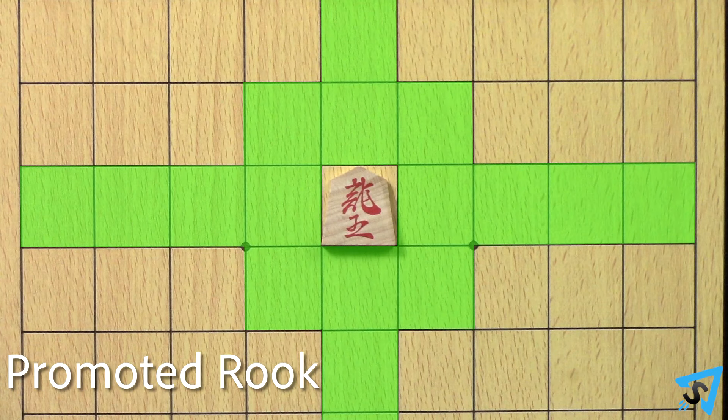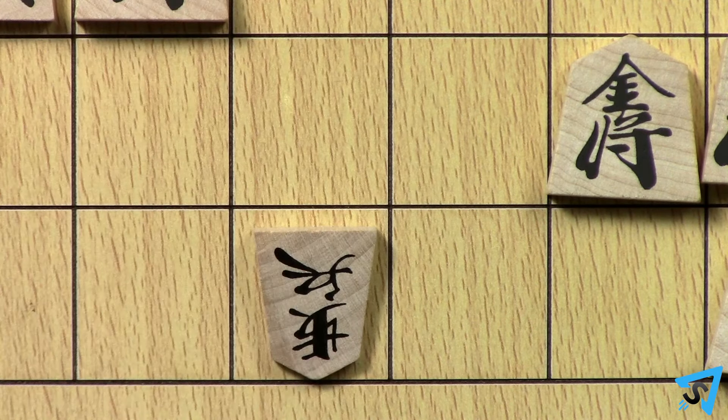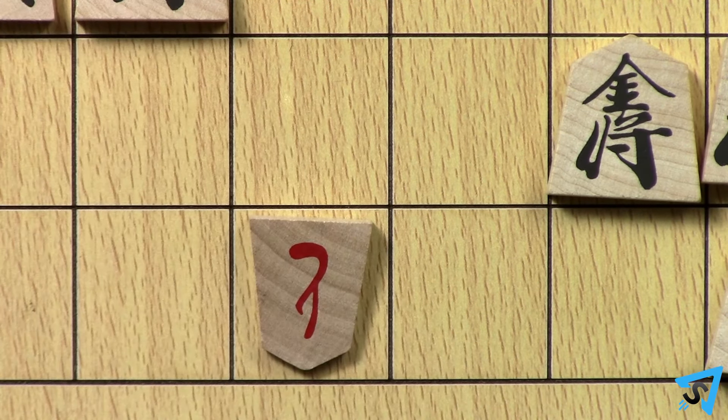The promoted rook can move any number of free spaces forward, backwards, left, or right, or one space in any diagonal direction. If a piece reaches the far side of the board so that it would no longer have a legal move on future turns, it must be promoted.